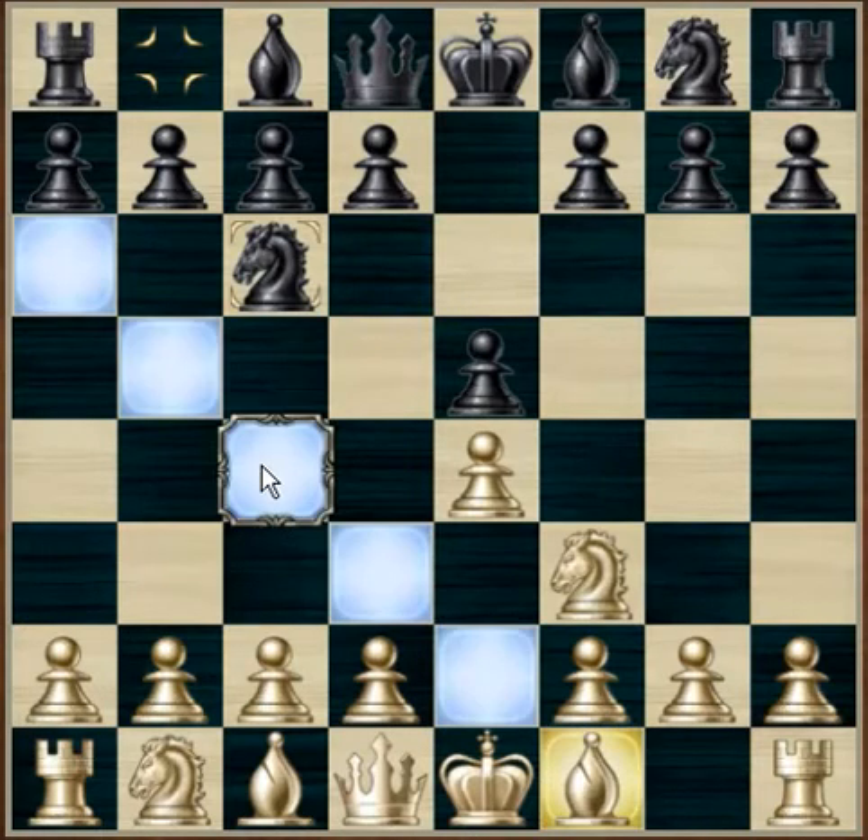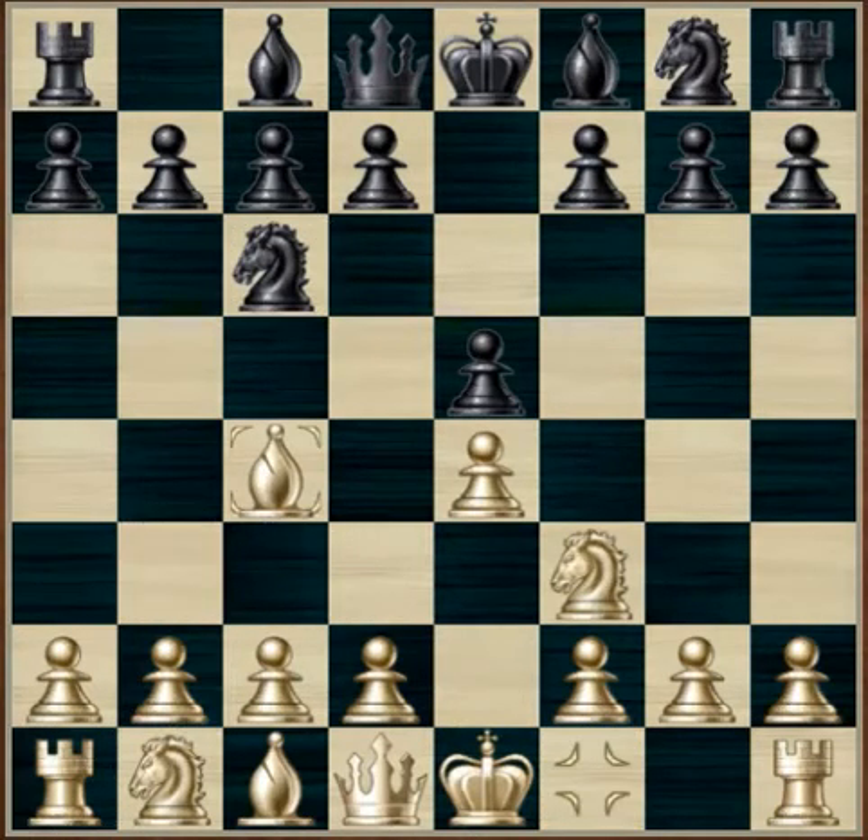Bishop to c4. This move allows white to castle early on in the game. This bishop is attacking the f7 pawn, which is a very common target for the white side to attack. The f2 square is a common position for black to attack, and this pawn is at this point only guarded by the king, making it a good target.